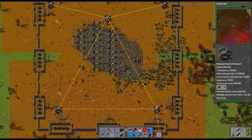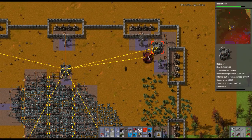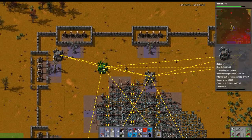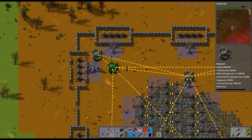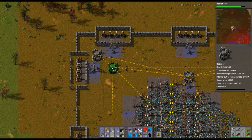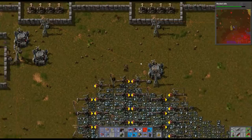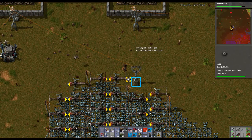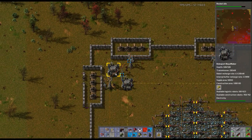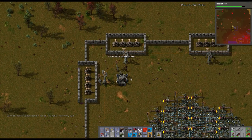These guys don't connect up here because they're out of range. That should work and we'll drop another one over here. There we go - this is all handled, we know where the roboports are supposed to be now. Let's pick all this up and put it in here. Now we've got a connection across the whole thing - that's why they weren't able to drop stuff off.